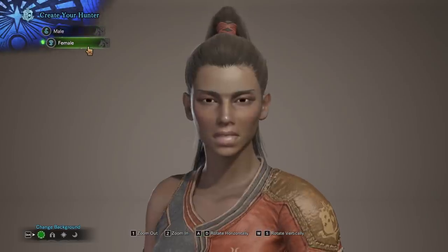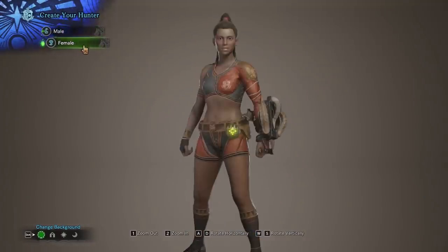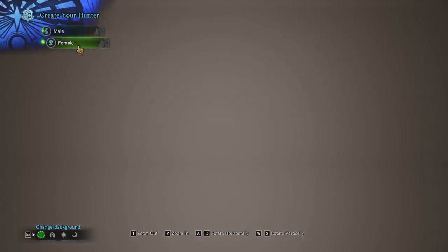Starting here, we can choose to be a male or female and they're fairly similar in size, which is nice. You can see their physical build is more or less kind of the same aside from what you would expect — the difference between a male and female.